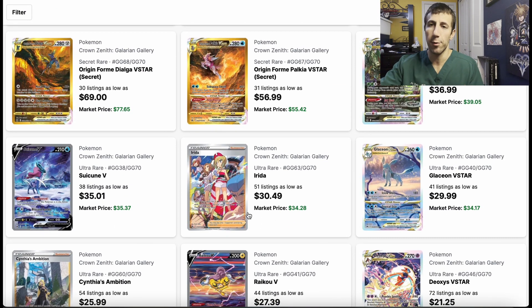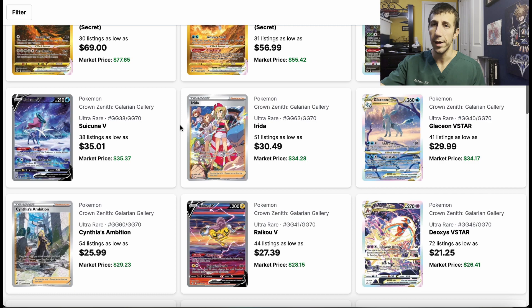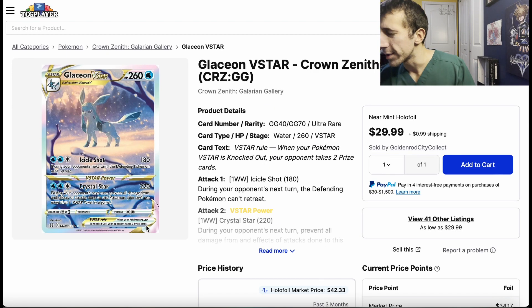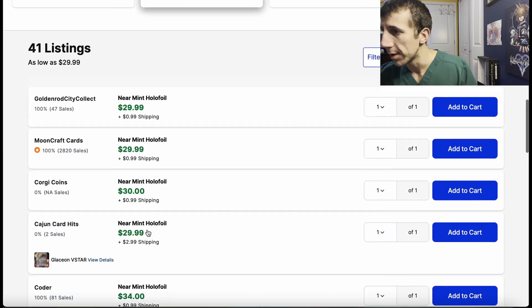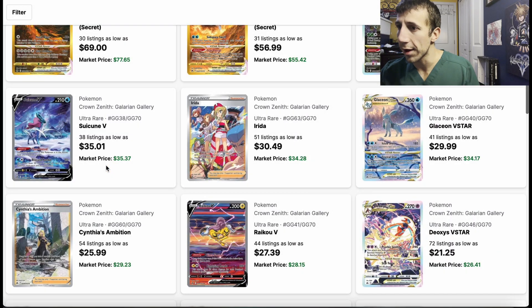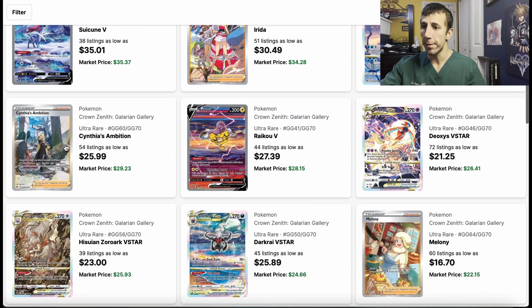Anyone can set whatever price they want pre-release because no one has the cards except for those people who somehow have them early, so they put whatever price they want. Then it goes down because the product is being ripped open. Glaceon and all the Eeveelutions — just watch these ones. Everybody wants Eeveelutions. These will hold value over time and will probably go back up.